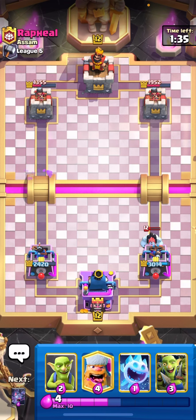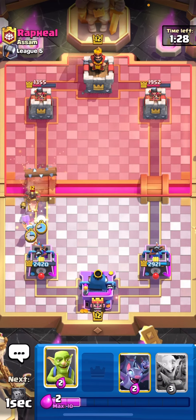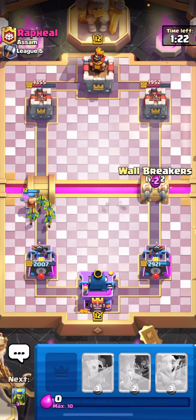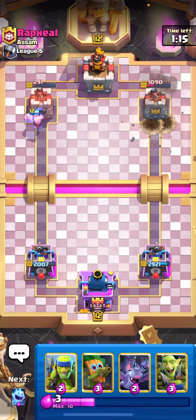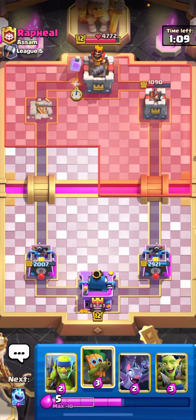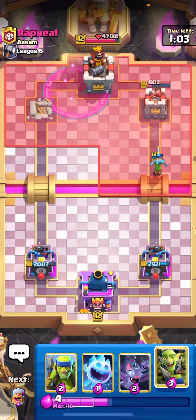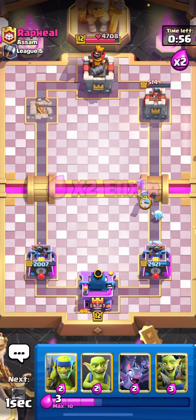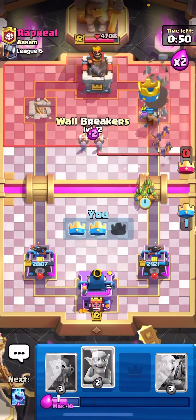He actually took so much damage on both towers — that's great. He uses the ice spirit and gets one spear goblin shot but counters the other two. We wait for the log and go in the other lane, hoping he can't defend both. He missed the fireball — if he were a decent 2.6 player we would have been dead. At this point I'm pretty sure we're fine; he may have even given up.